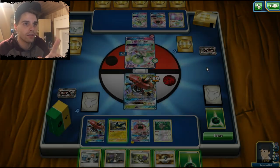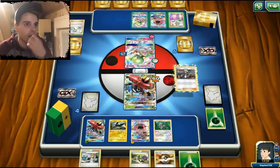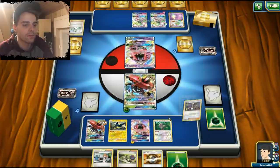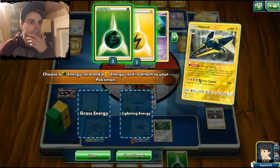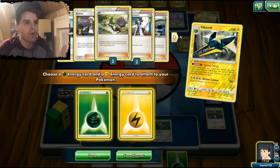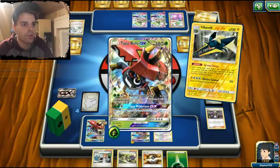We can target that Tapu Lele and one-hit KO it, but we don't have a Choice Band. We can also slap some damage on that Gardevoir. Let's just target that GX — that way we're already grabbing a bunch of prize cards. Let's use Strong Charge and see how many Ns we have left. We also have Zeraora as our wall of choice, which adds a prize card to the opponent. We still have one Guzma left and a bunch of Choice Bands. Energy goes to Tapu Bulu.